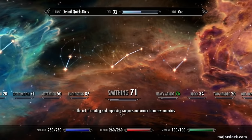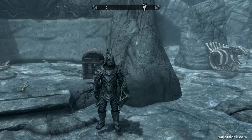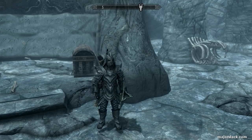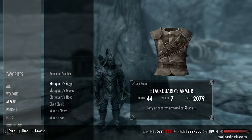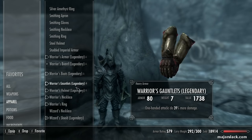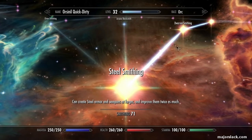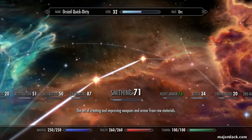Let's go to smithing. As I said, he is wearing orcish armor — orcish helmet, orcish armor, orcish boots, orcish gauntlets, and an orcish shield. All improved up to Legendary. In smithing I spent three perk points: one on steel smithing, one on dwarven smithing, and one on orcish smithing. You need smithing up to 50 in order to get to that.